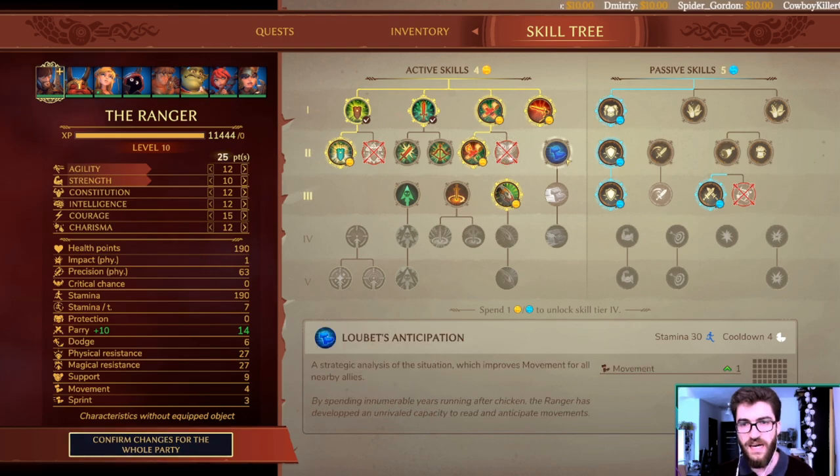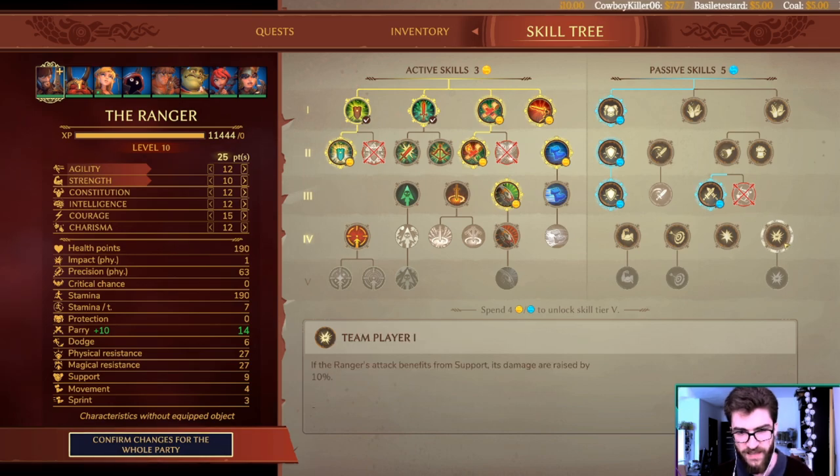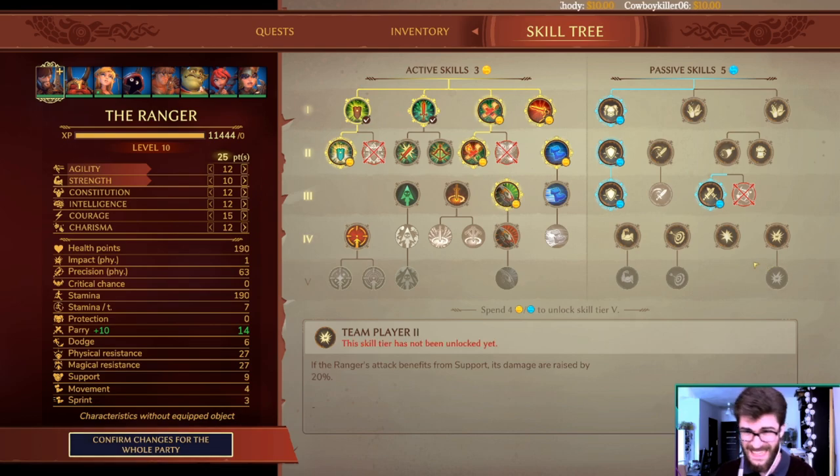You have quite a few options here. This late-game investment isn't great at level 1 but becomes ridiculously powerful at higher tiers. You can get plus 2 courage and plus 2 strength until end of combat for every enemy kill, though kills aren't that common. If you play in close ranks with a lot of allies, up to 20% damage is a very decent choice.